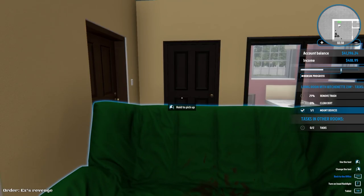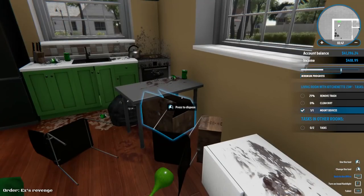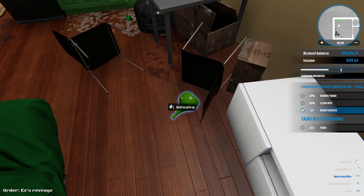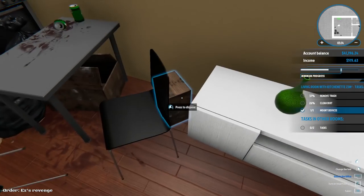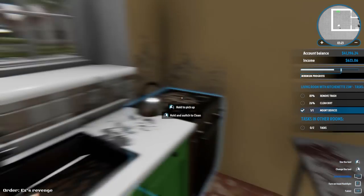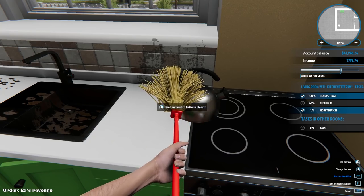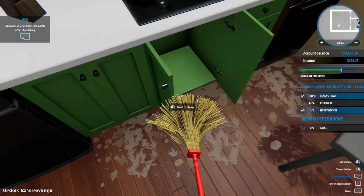We're at 25% removed trash and 0% cleaned — she's expecting me to clean up as well. We need to clean and mount devices. I start cleaning — I don't even want to know what that is. Picking up dirty old cans, the chair, all these boxes — this is really gross. For the next couple of houses I won't show every little thing, I'll fast forward to the before and afters. How satisfying is this! I should do house flipper ASMR.